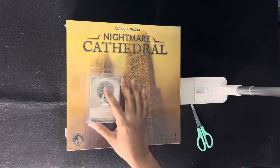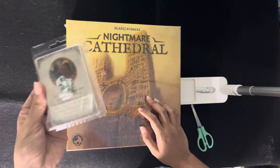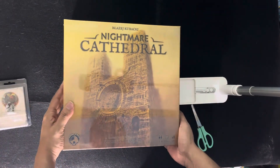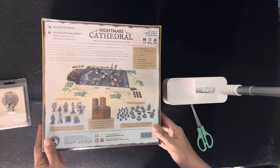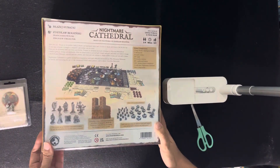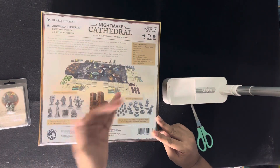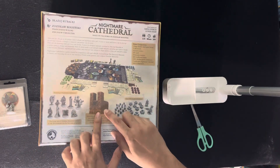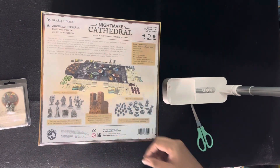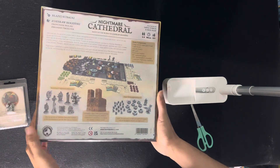Let's see what's inside. Let's set aside the Nightmare Cat first. This is a huge box, as you can see. This is for one to four players, and here's an overview of what Nightmare Cathedral is on the back of the box — the components, the cool cathedral set pieces. I can't wait to see them.